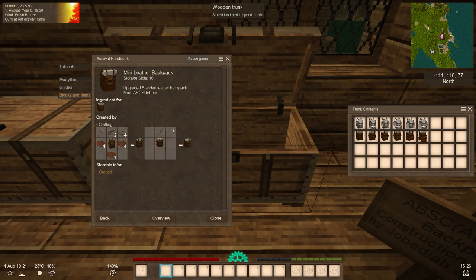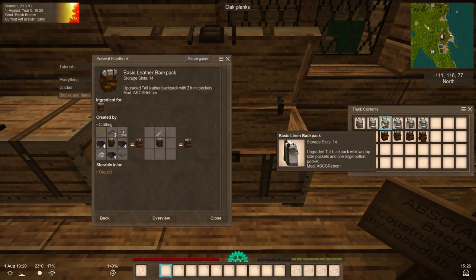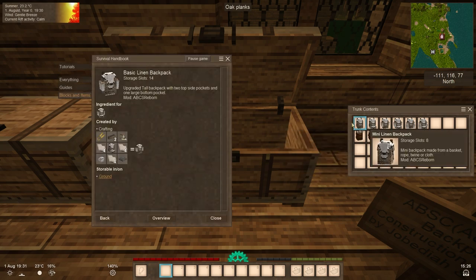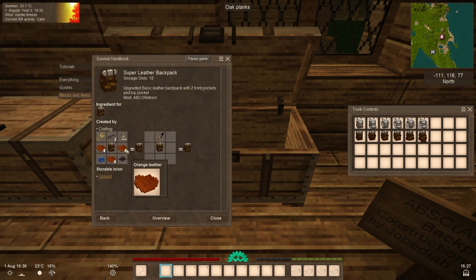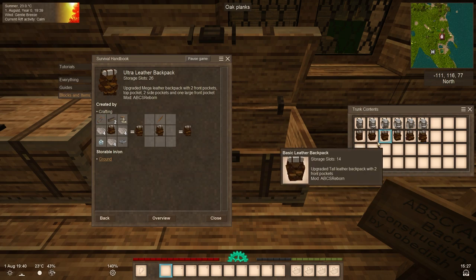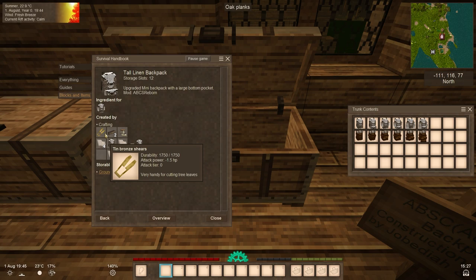The backpacks actually seem to have the same crafting recipe structure, but with different materials. The linen version uses plain cloth. Other variants use black leather, gray, orange, purple, and white materials. Every recipe will be different and more expensive at higher tiers. I'd normally recommend sticking with the linen backpack because it's the easiest to craft.